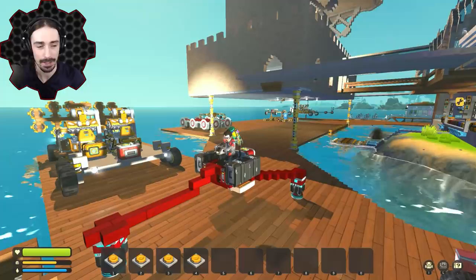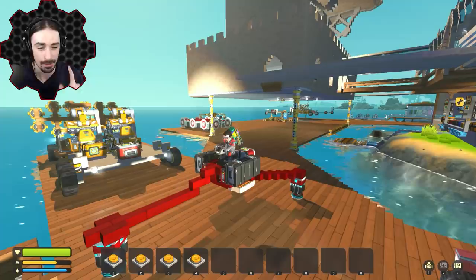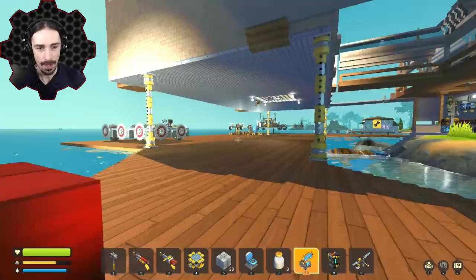The other big thing is the logbook is now in the game, which I don't have yet — I actually have to go get it. We're going to fly over to go get it. But before we do that, apparently there are some new shirts with the garment boxes.